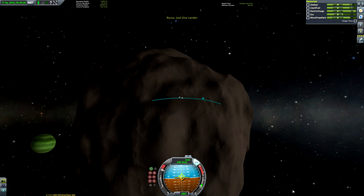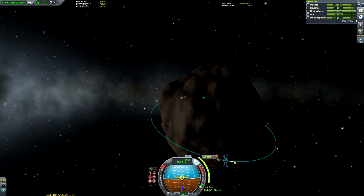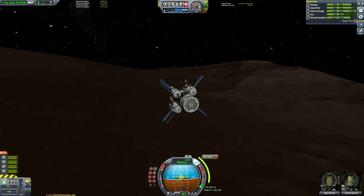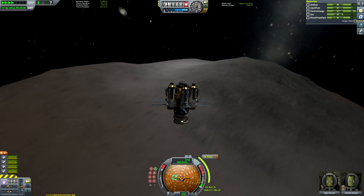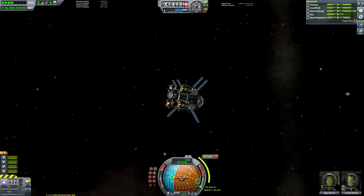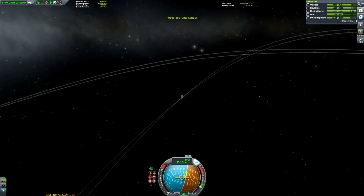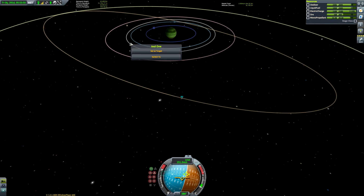We're just going to go ahead and burn — you can see our apoapsis is soaring up. We can already see our periapsis, and then we can just circularize for a mere 20 meters per second of delta-v. Some of you ask what delta-v means — delta is the Greek symbol that in science generally means 'change', and v means velocity, so delta-v means how much your ship can change its speed.